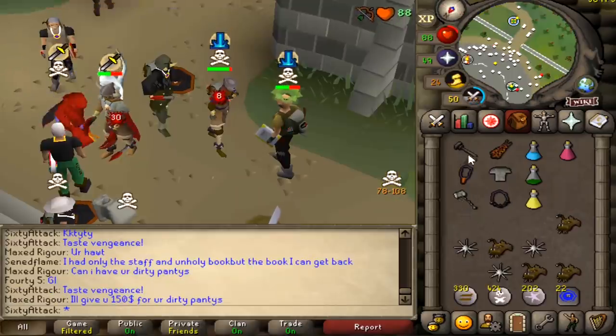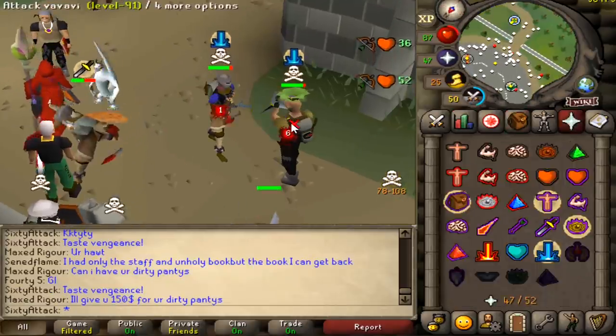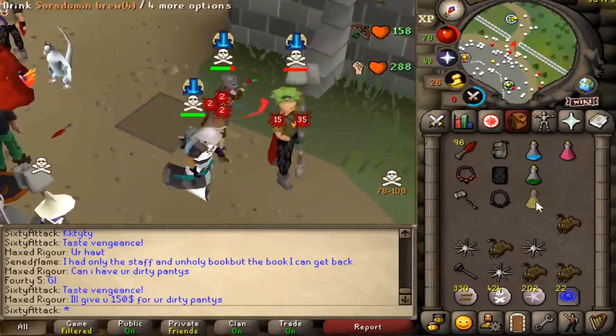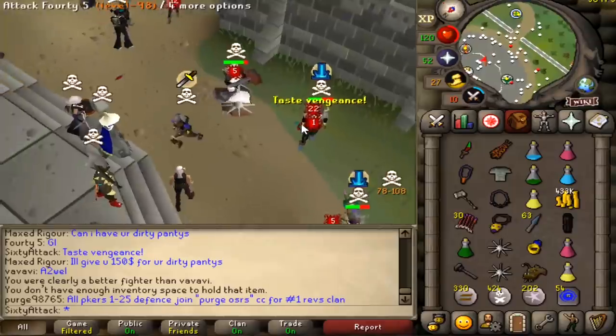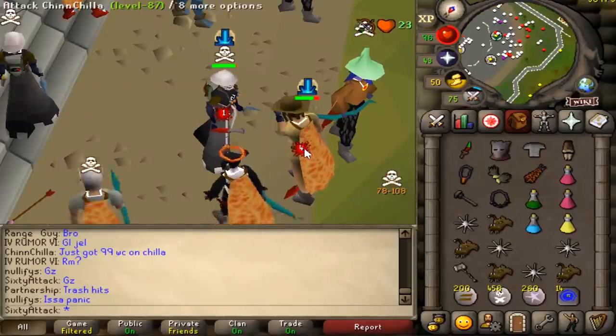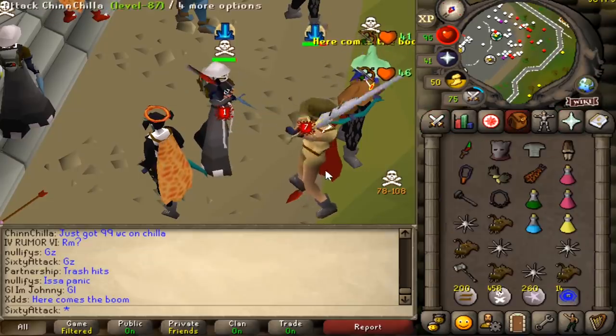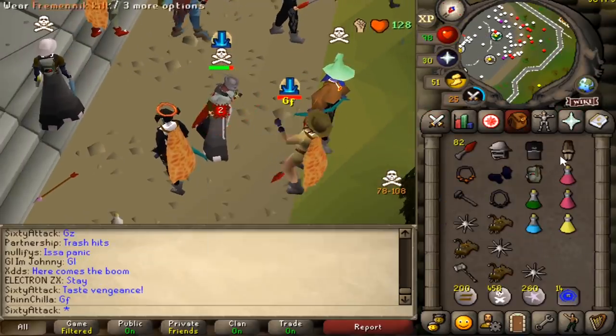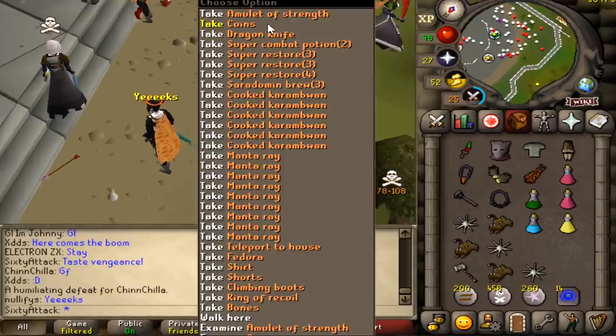It's weird when I see people bring these amulets — just bring a strength ammy. Oh no, we forgot the Fero hilt. Other than that it's pretty clean.